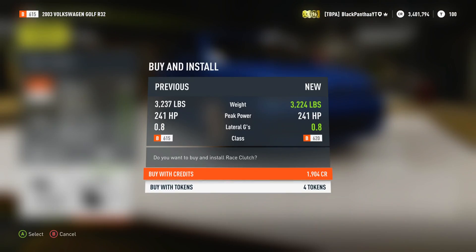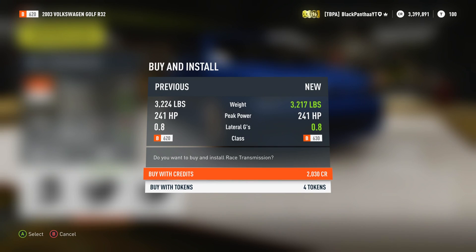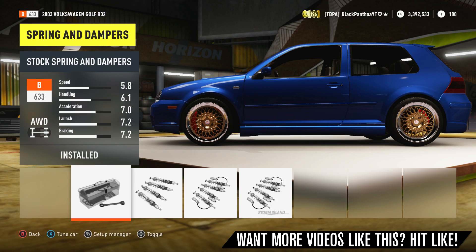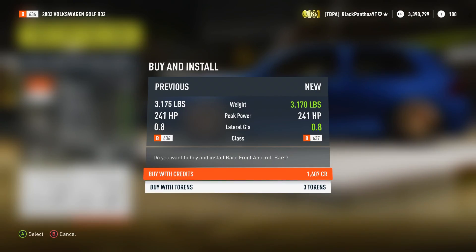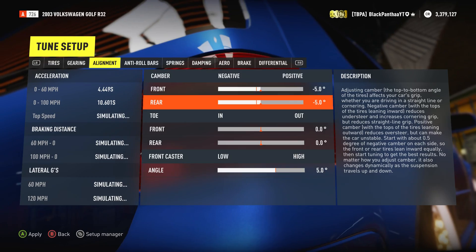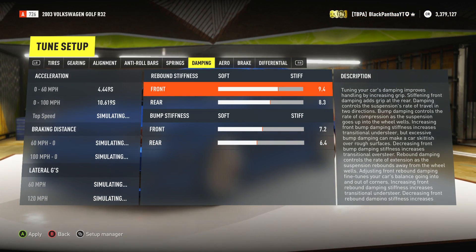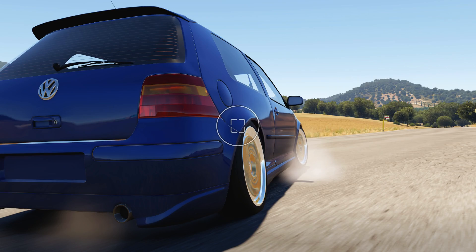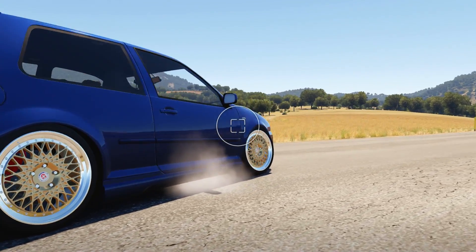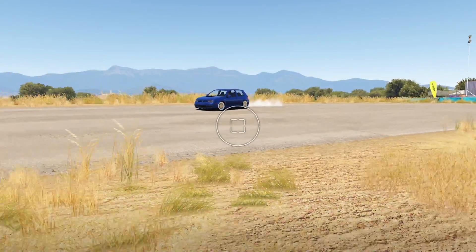We're not going to do too much upgrading — it doesn't really need much. I'll probably put all the customizable bits on it, not the rally transmission. Let me see the drop. That hired drop. Damn, she's already low and she isn't fully low. We can do some stuff to make it look even cooler. I've put the negative camber on there. I'm going to lower the car even more and soften it a little bit so it bounces around a bit more. I would have put a design on it but I really like the way it looks on its own — just the blue color with those rims.